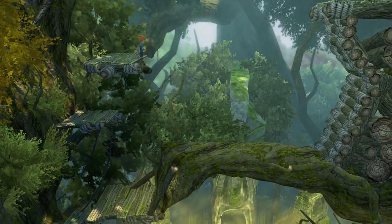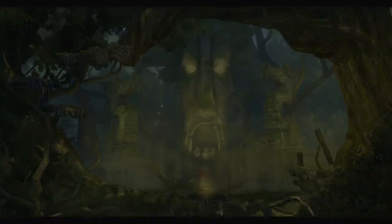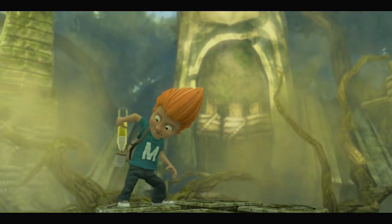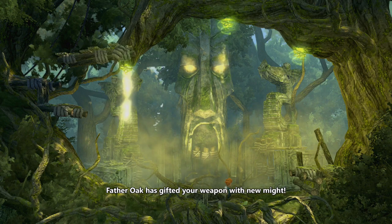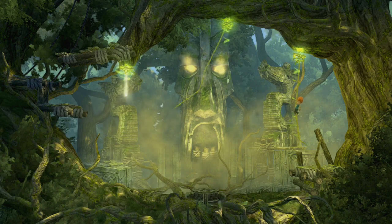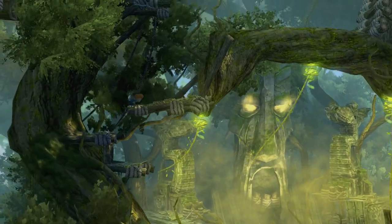Nearly did it again. Alright, up we go. Now down presumably — oh, this way. Not right, that would have been silly. Here's our pen, we've got it back. Father Oak has gifted your weapon with new might. Oh yes, there we go! So now we can make some vines with our pen. We can draw this one out to the side which will give it some swing, which we can then use to get across. So we can get out of here now.